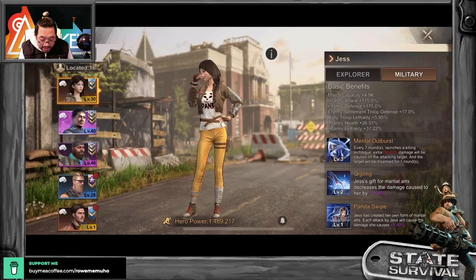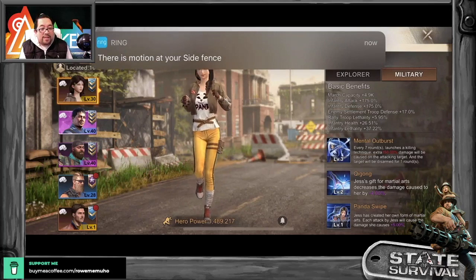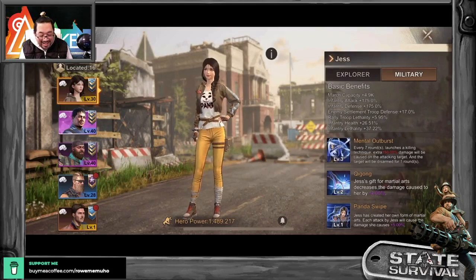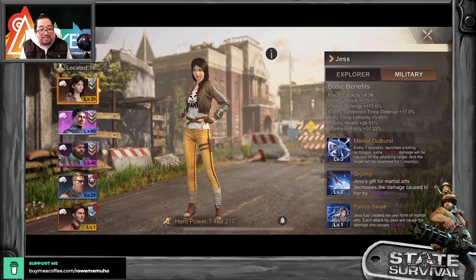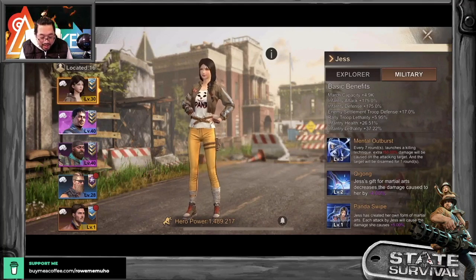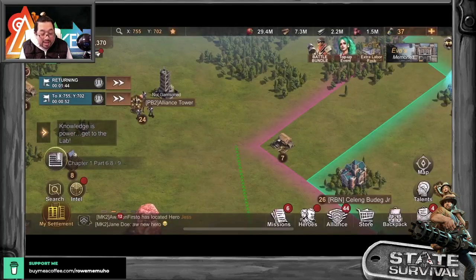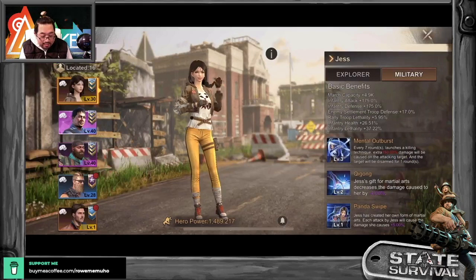Okay, so let's take a look. Enemy settlement troop defense plus 17% — they haven't fixed this. If we attack somebody it's going to increase their defense by 17%, but I think it must be like a minus sign — just a different sign, maybe. We'll see. And then rally troop lethality, almost 6% at level 30, so she should be up to about 20.